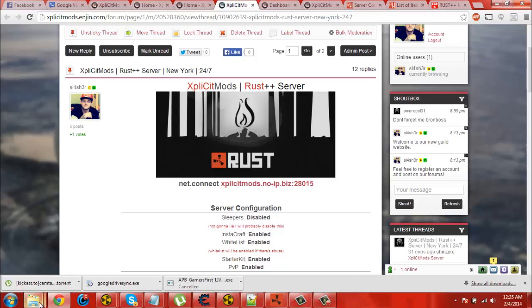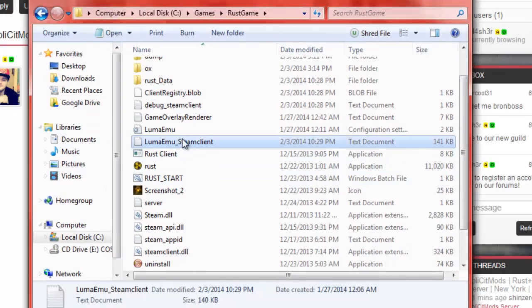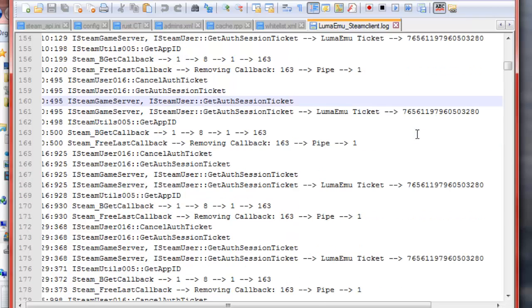What you're going to do is go to where you got your game Rust, open up this right here. I got it open — email steam client log.